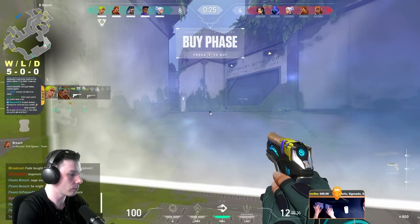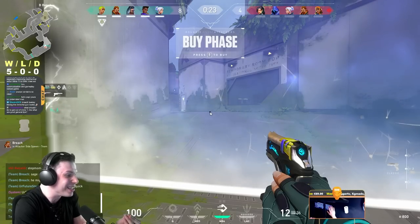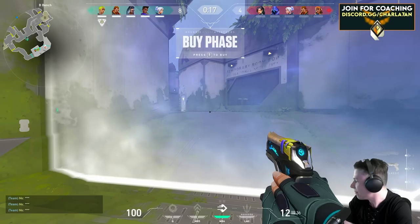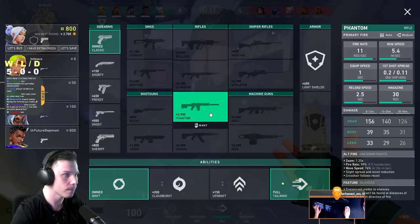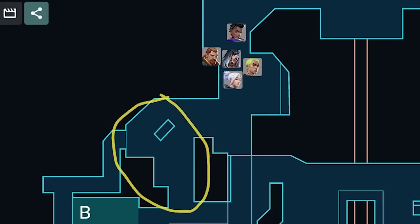The best first-round strategy on Fracture is a five-man push into Arcade, and you can copy my execute and utility usage from this clip. It's the easiest area of the map to contest where you can consistently play on refrag potential, and your push won't get delayed by enemy utility, while at the same time your teammates won't be able to make stupid solo mistakes. This area of the map is almost never contested by enemies in the first round.